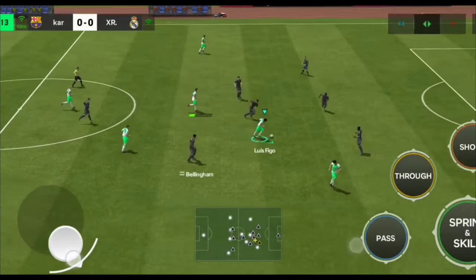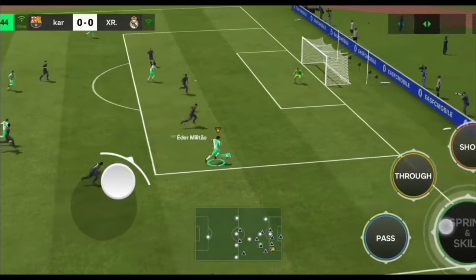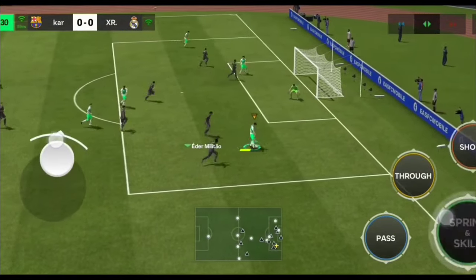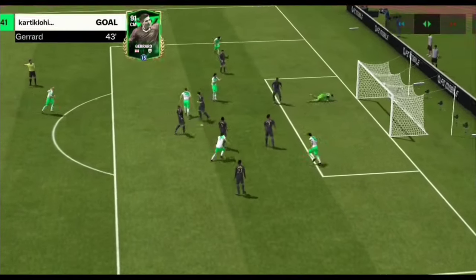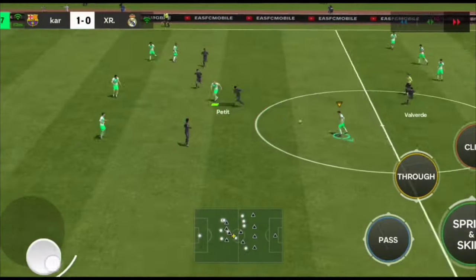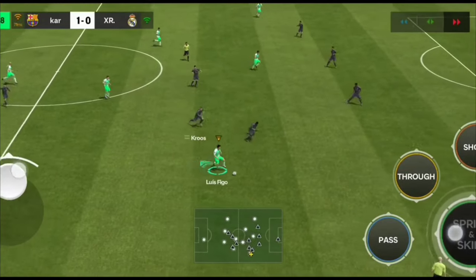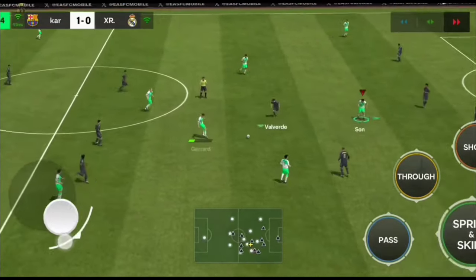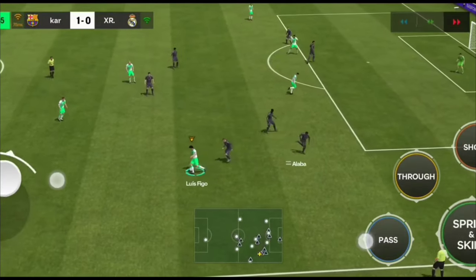One downside of this card is the physical — for a striker, his physical might not be great. But the dribbling and skill stun are excellent. I tried a finesse shot but wasn't able to score; Gerard ended up scoring the rebound instead. His physical part is not very good — he usually can't cope with defenders as well as other strikers, but this card is still really special.